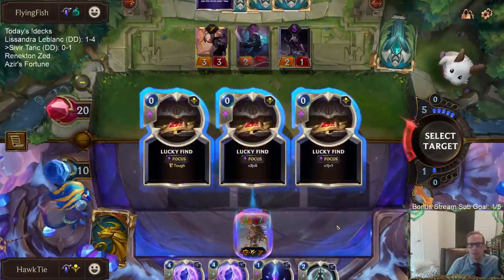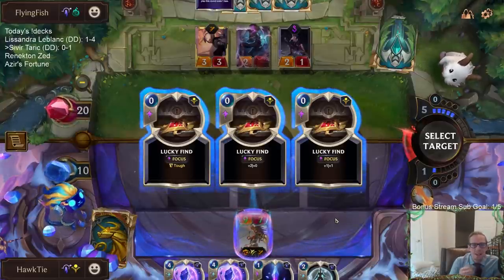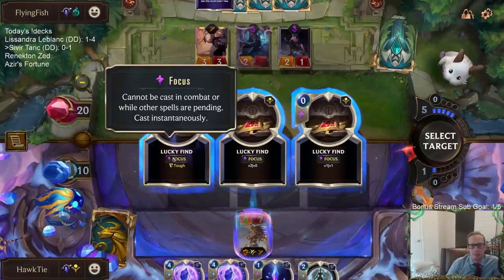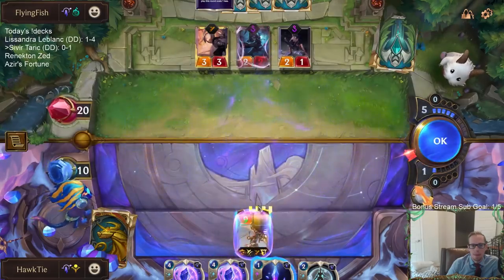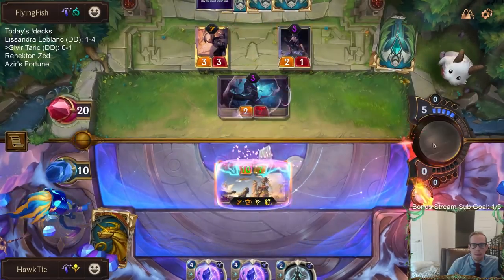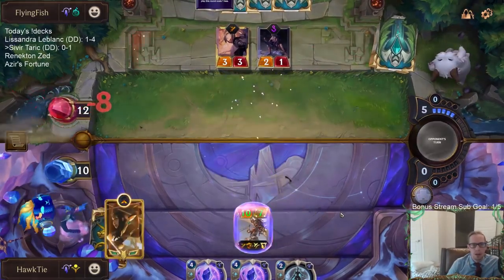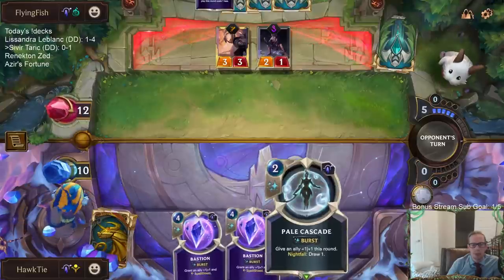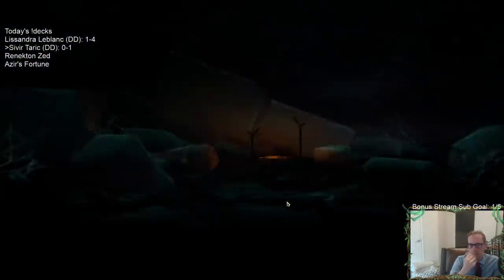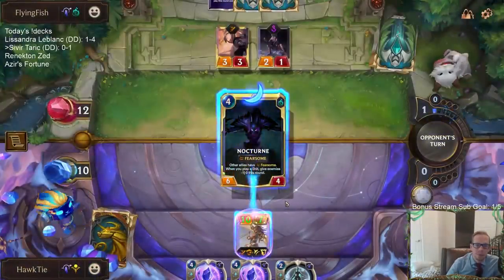So if I had to choose one of those it'd be Quick Attack. And then Tough? Plus-two, plus-zero? Or plus-one, plus-one? Not the plus-two, plus-zero — definitely one of the other two. We'll do Tough. I feel like I can probably kill them next turn anyway with this kind of stuff. Does that get rid of Spell Shield? No, that gets through the Spell Shield, doesn't it?